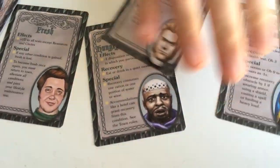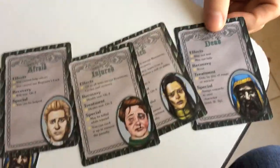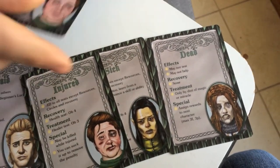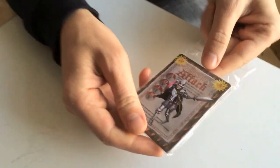Then the condition cards — you have all your conditions, and each condition card has a male and female face. So dead and dead, fresh and fresh.